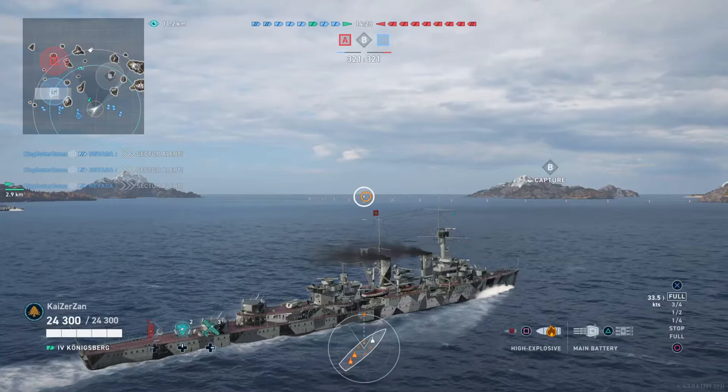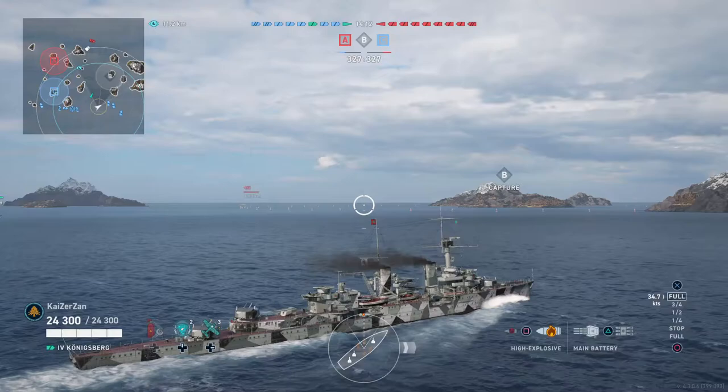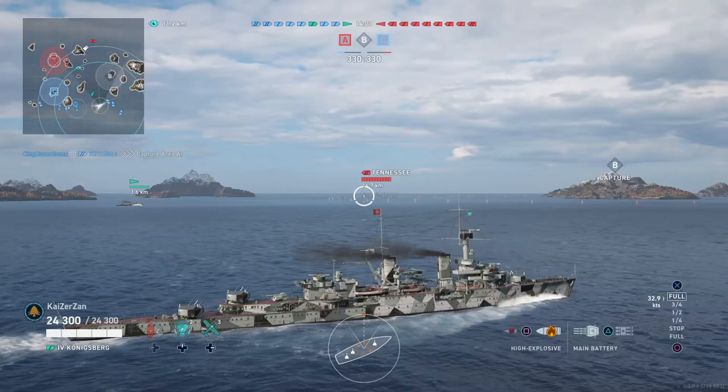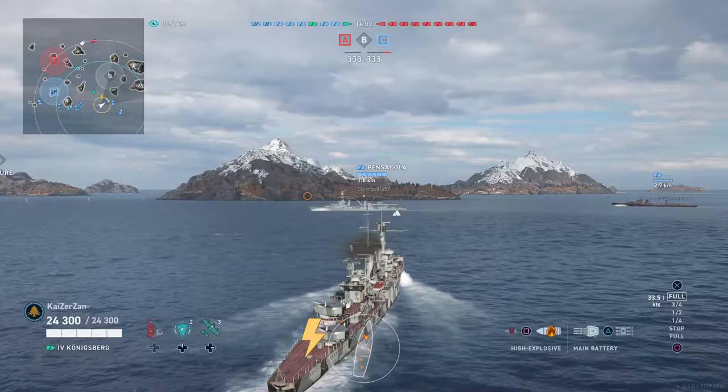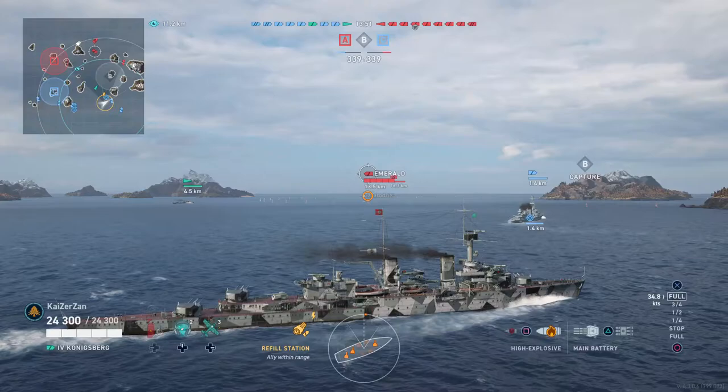I wouldn't classify the Konigsberg as a light cruiser per se, but the feel of the guns and the quick-loading guns makes it feel like a light cruiser. We are migrating over to the Bravo side, and as you guys can see, we've got three cruisers to assist us here. My destroyer friend in the division is heading over to Bravo and he will spot for us — he's already spotted the Tennessee and the Emerald. Just quickly looking at the camos that we're running and the friendly ships — that's usually a sign if you've got potato teammates or not.